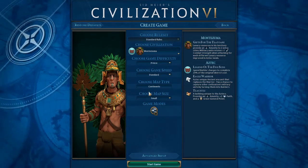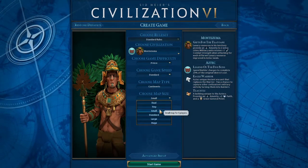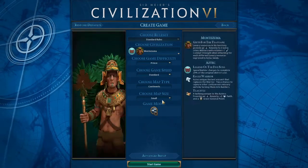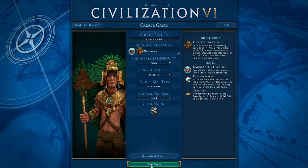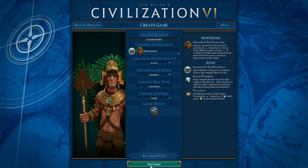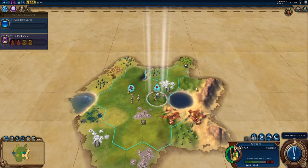We're going to be playing on Continents — that's a standard map type. I recommend a small map for your first game so that there are only 5 other civilizations you have to deal with. Pick standard game speed. Anyway, let's get right into it, and now that it's loaded, let's get right into the game.